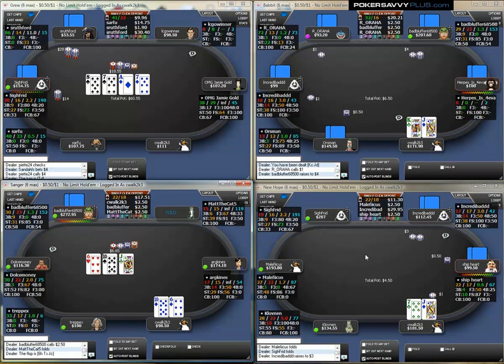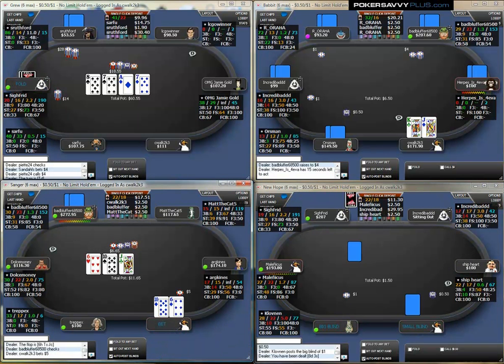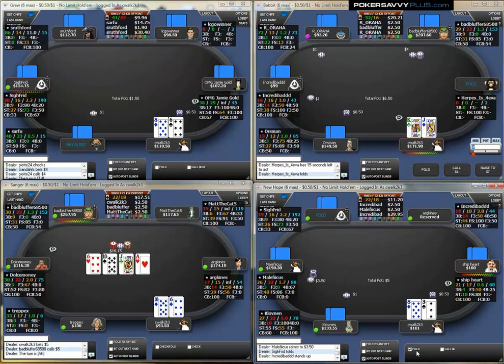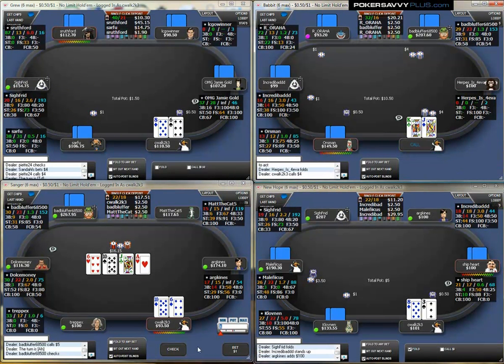Here's the first real decision in the video. On table 2, a very weak player limps under the gun, and what seems to be a tight aggressive regular raises from under the gun plus one. With king-jack and 175 big blinds, I'm definitely just going to flat call here. I've got no real value going for a 3-bet, and it really doesn't make sense.